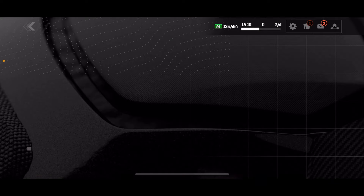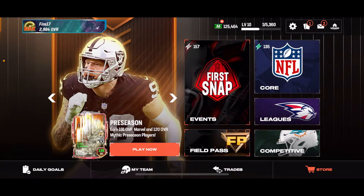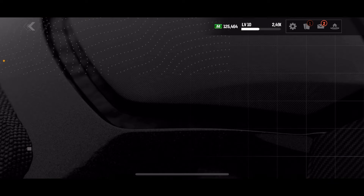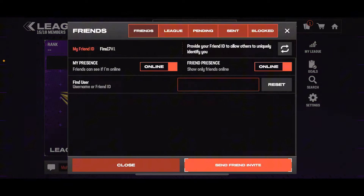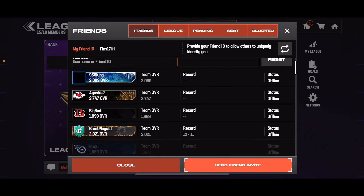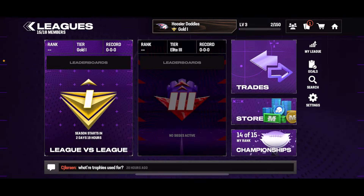Let's get into this — enough wasting time. You guys can see, if you go to Leagues right now, all you guys gotta do is go to Leagues right here. You can see your friends list — the home screen, the store items, and your friends at the very top. As you can see, if I click on this, here's my friend ID and I can see all my friends online.